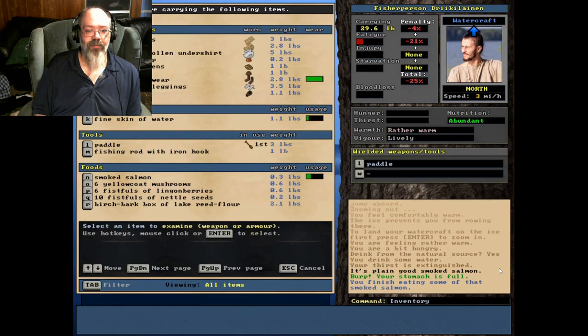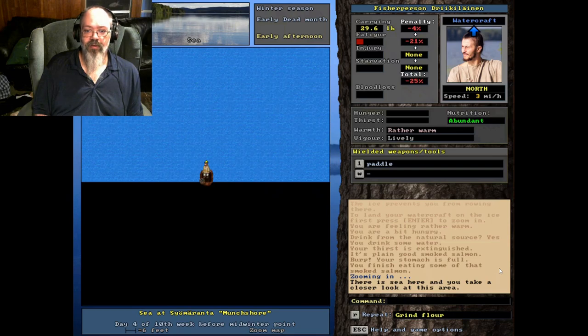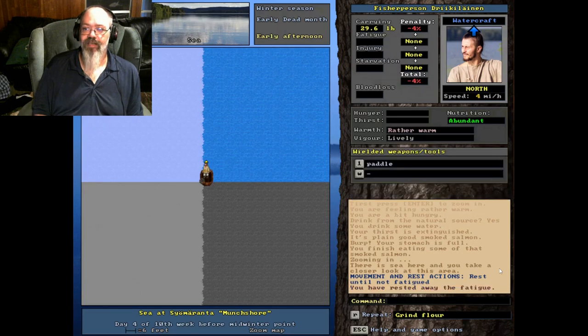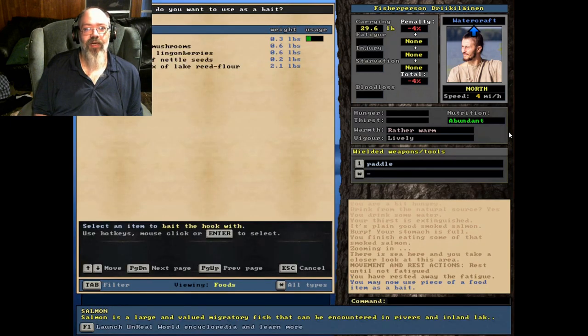I grabbed some flour, nettle, lingonberries, and yellow cap mushrooms to test as fishing bait. One of the most important things about fishing before you start - always make sure you're at lowest fatigue and make sure your carrying weight is as low as you can get it. Usually I'll accept five percent or less; it's hard to get lower than three or four percent with the clothing you're wearing.